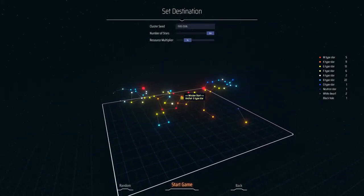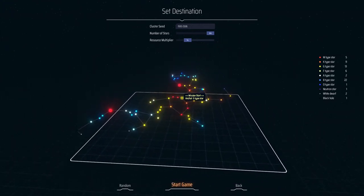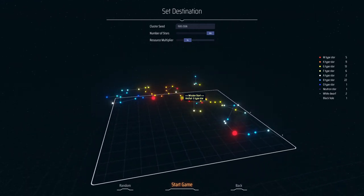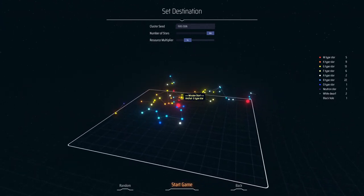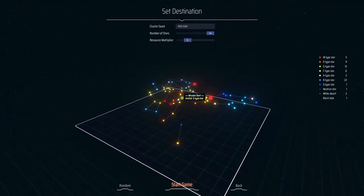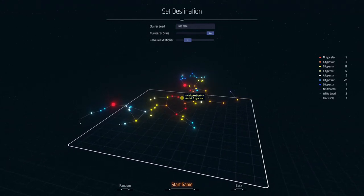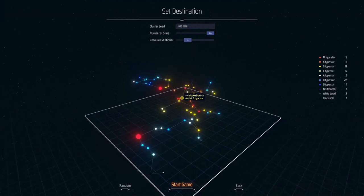Hey, this is TDA and welcome to our perfect ratio run. This is going to be a Dyson Sphere Program let's play, but it's actually going to be quite a different let's play than my previous one. For those of you who watched my previous one — or who didn't — that was focused around blueprints and getting stuff done fast. Pretty organized; I'm an actuary after all, so I like to be organized.